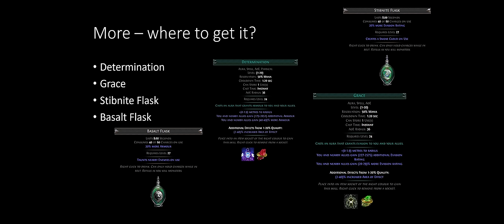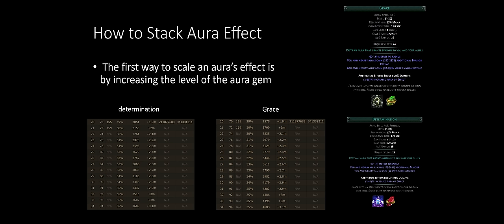So how do we get 'more' multipliers? Determination and Grace grant more armor and more evasion respectively. The Stibnite Flask grants 20% more evasion, and the Basalt Flask grants 20% more armor. Those are the main sources, along with other ways we'll cover.